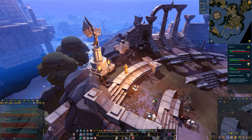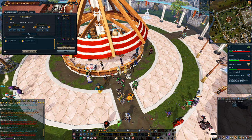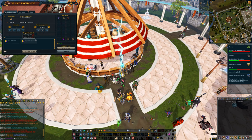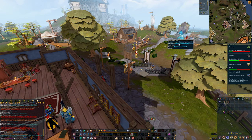Once that is complete you will now be able to reach inside and grab the Hand of Glory. This Hand of Glory will require a Ring of Wealth fully charged, so be sure to purchase it on the GE. Once you combine those two pieces you can offer it to the Monolith.